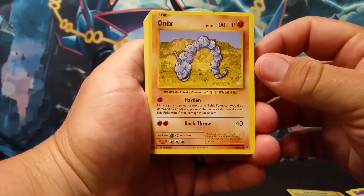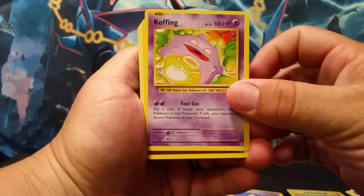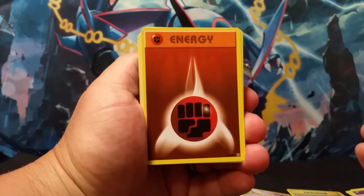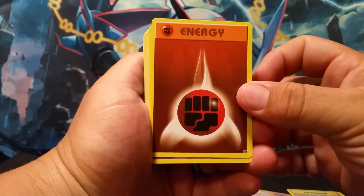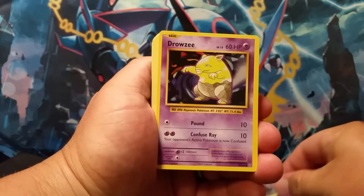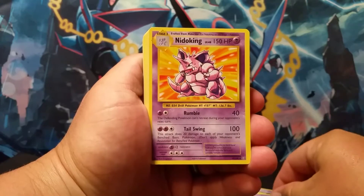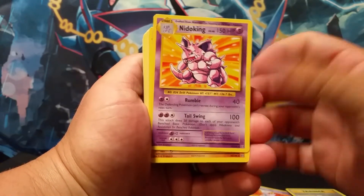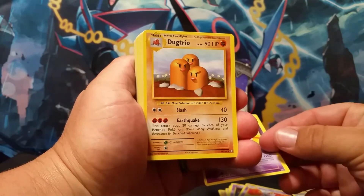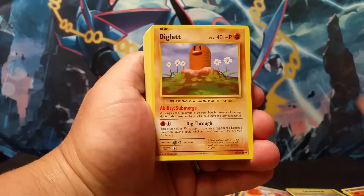Our first Pokemon, which is an Onix. And then we have a Nidoran. A Koffing — just an uncommon. We've got our first fighting energy. We've got a Ghastly, a Drowzee, a Psychic Energy, a Nidorino. There is a rare — we've got a Nidoking, which is not holographic. And the next one, they threw right on top of it a Dugtrio. So we've got a Nidoking and a Dugtrio back-to-back rares. We've got a Fighting Energy, a Diglett, a Switch Trainer, a Machop.